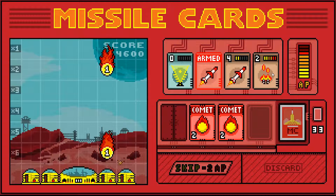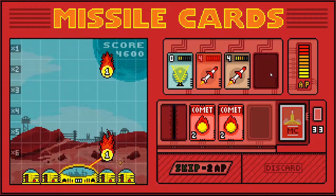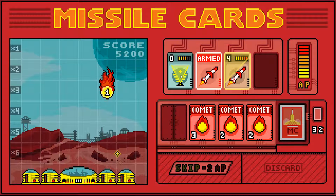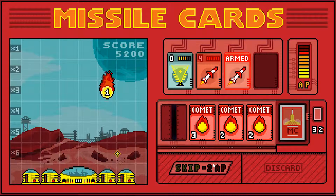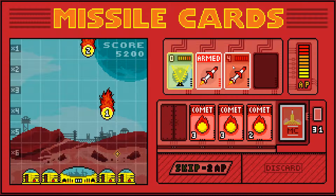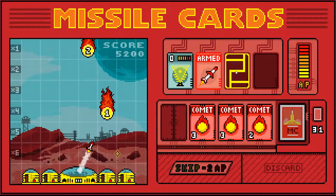Boom, destroy that, and I can collect the nice things. I'm gonna end up with so many comets coming down, aren't I. But yeah, I kind of feel like if you've got that up full, these numbers should determine how many of those you can use in a turn.